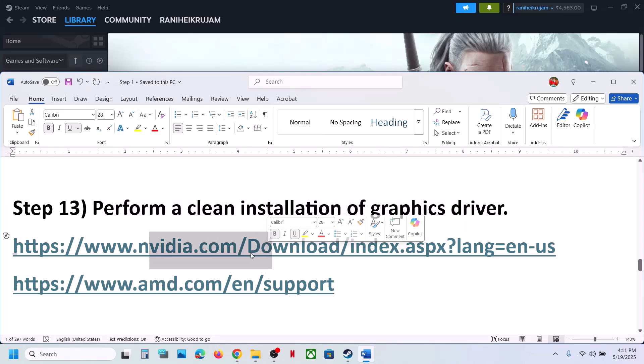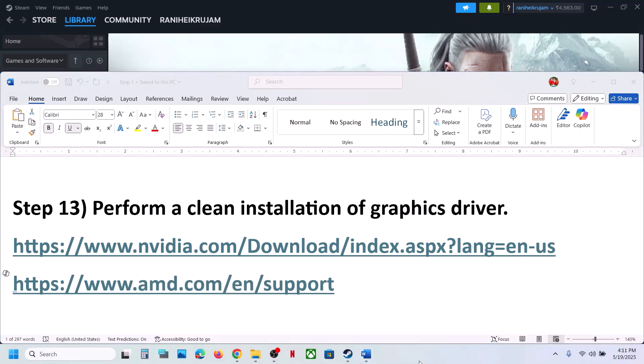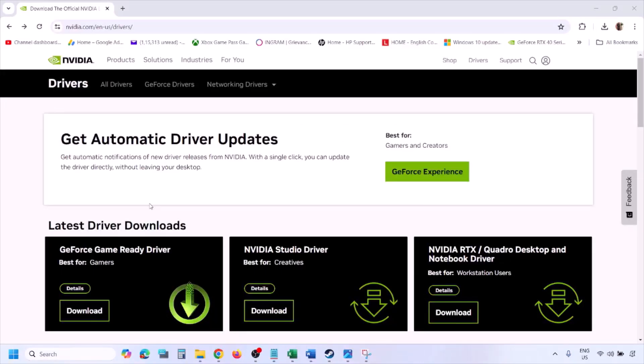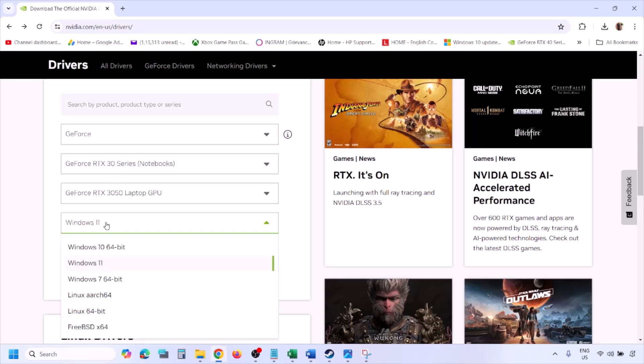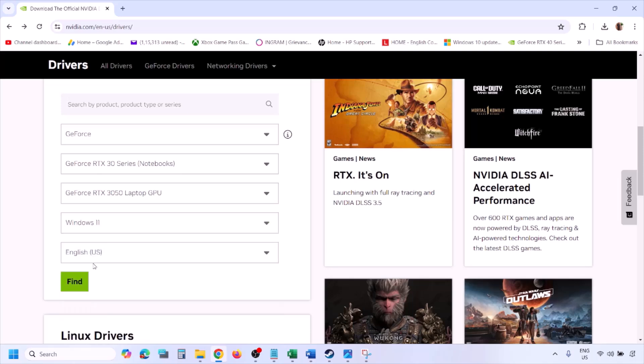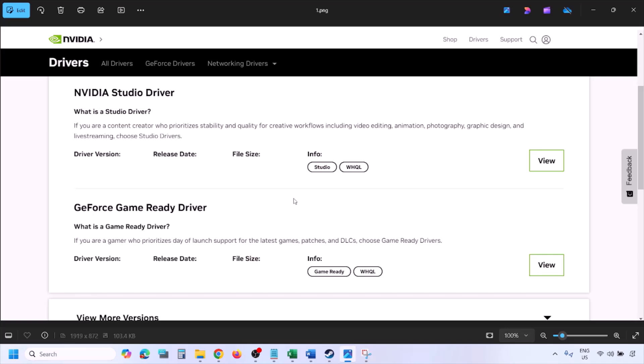The next step is to perform a clean installation of your graphics card driver. If you have an Nvidia card go to the Nvidia website; if you have an AMD card go to the AMD website. On the Nvidia website, select your graphics card from the list, select the right operating system (Windows 10 or 11), and click Find. You will see the latest GeForce Game Ready driver.